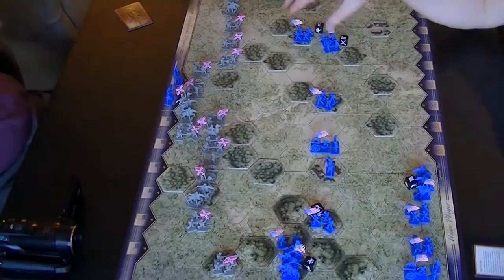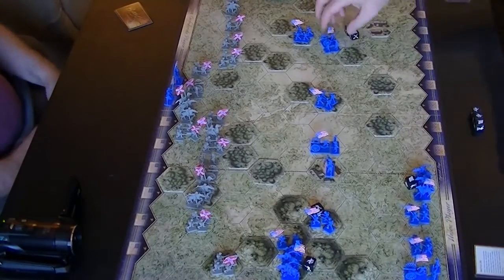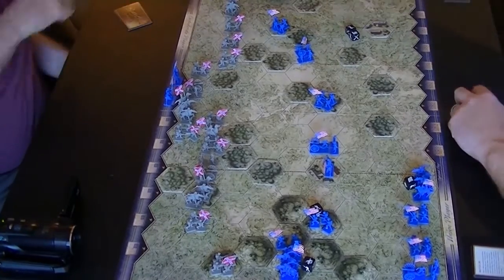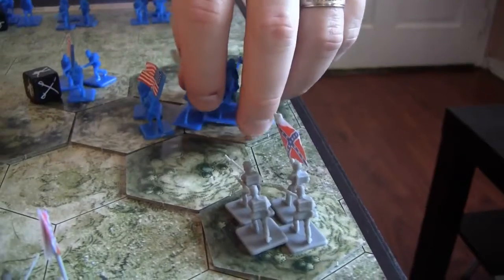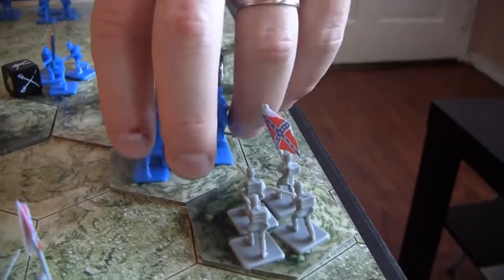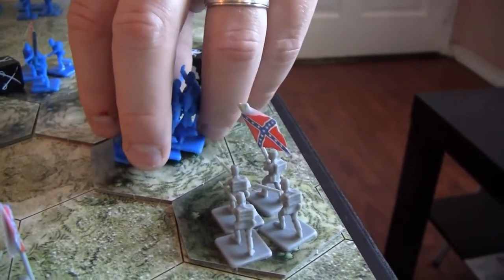He starts with the infantry on his right, picking off some of the Confederates in front of him. He makes a general advance along the right, trying to get revenge for their fallen commander. And the cavalry on their left pushes forward, though they're on a hill and will probably want to stay there.